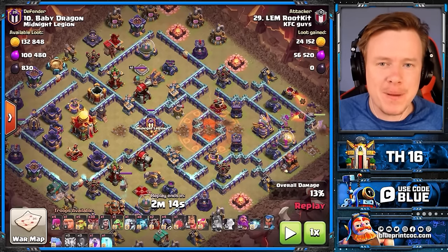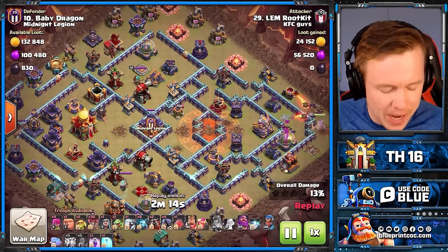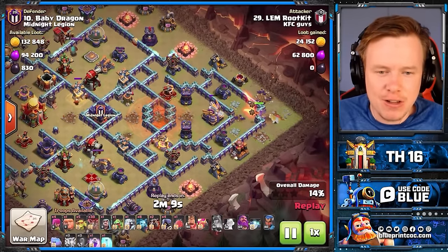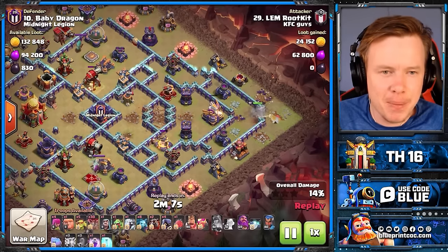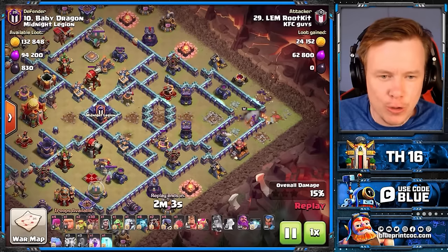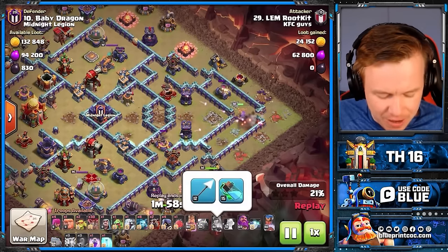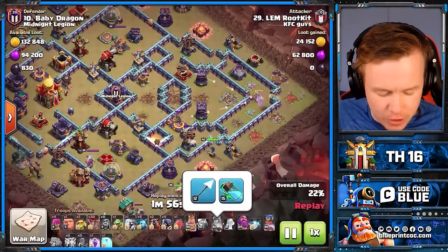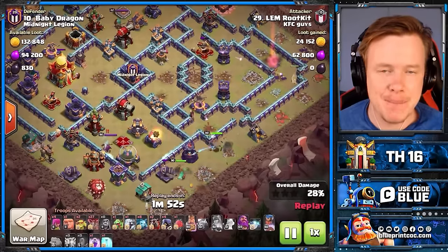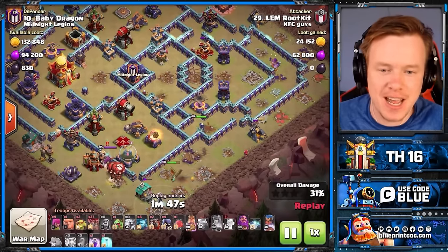Taking down the core of the base makes pathing through the rest of the attack so easy. It also cost us the queen ability on top of that. The queen's going to come in here and get the eagle artillery, and in a couple of seconds you'll see why the pathing is so good. Worth noting — that is a level 12 giant arrow. This is not even max level.